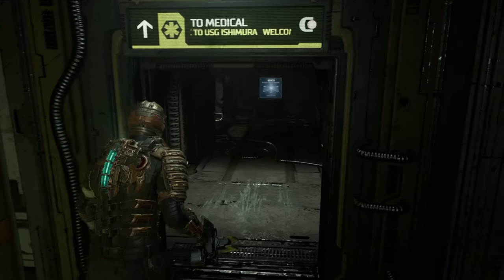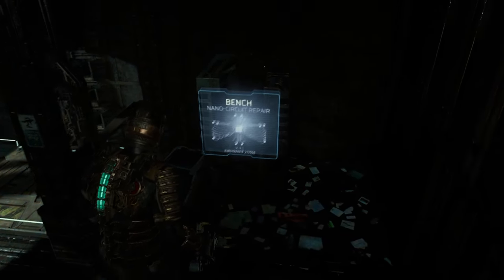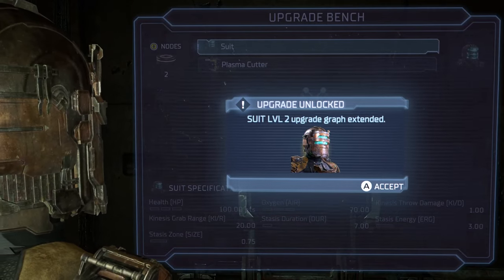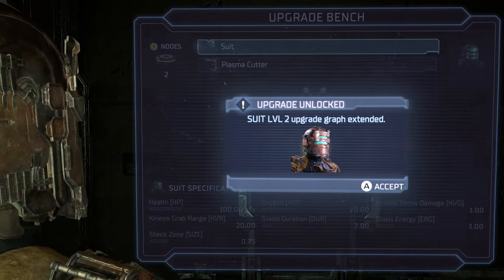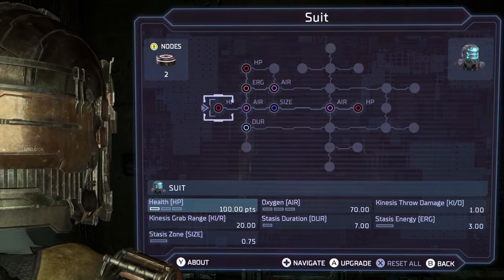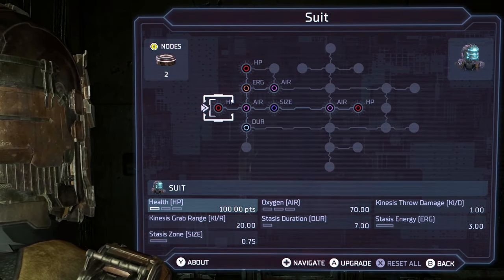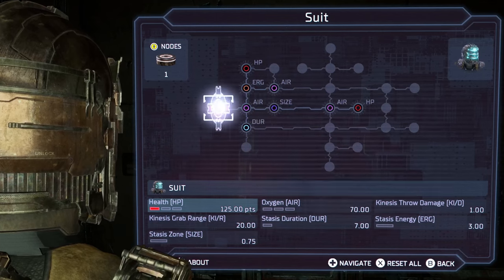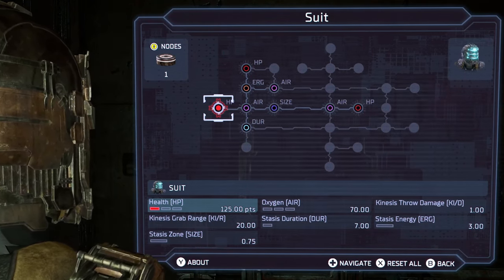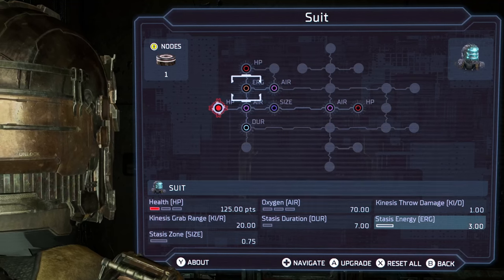Seeing if I can get food out of the machine. I've got two nodes. Suit level 2 — upgrade graph extended. It's quite a bit bigger. I've already upgraded the plasma cutter twice, so let's show some love to the suit. Let's get HP. Right now we have 100 points — now 125, a 25% health increase. That's huge. I can see the two other health upgrades are pretty far away.